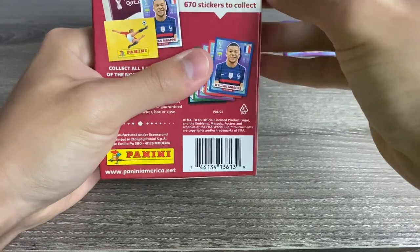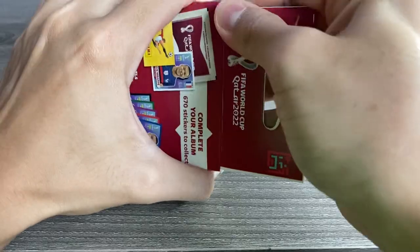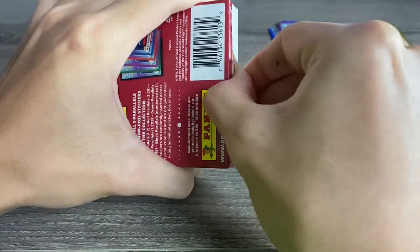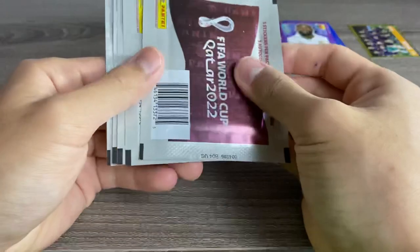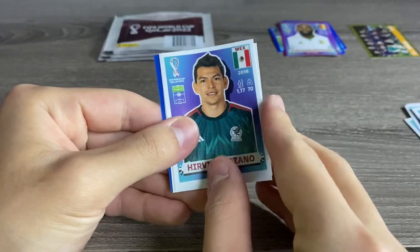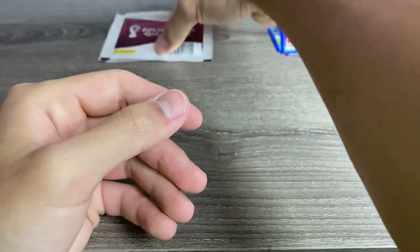Moving on to box number two — it is a struggle to get these open. Still haven't figured out a better way. Pretty good example of how my Monday mornings usually go — can't open the sticker boxes, but still get a bit of joy from getting a nice little purple. Irving Lozano, Jonathan David, Nikola Milankovic, Guerrero, and blue of Nemanja Gudelj for Serbia — it's a nice one.